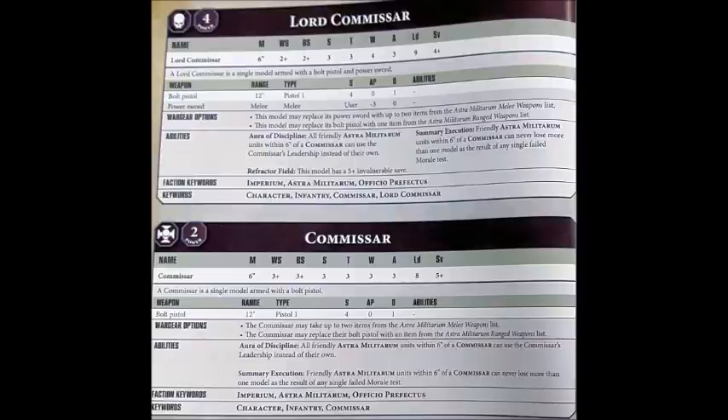You don't really take the Commissars for their fighty profile — you take them for their special rules, and the Commissars have two. Firstly, they have their Aura of Discipline, which is unchanged since it came out: your Commissar just gives his leadership to any units within 6 inches of him. Having Leadership 8 rather than Leadership 7 for your standard guard squads will certainly help them stay in the fight a little bit longer, so every time they're about to lose casualties from a morale test, they'll typically lose by one less.